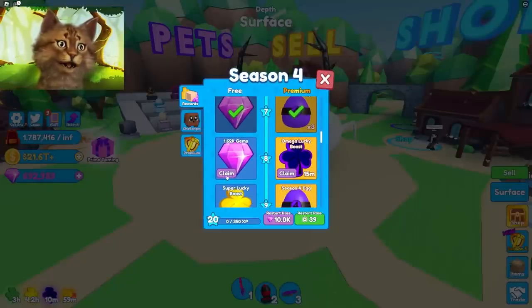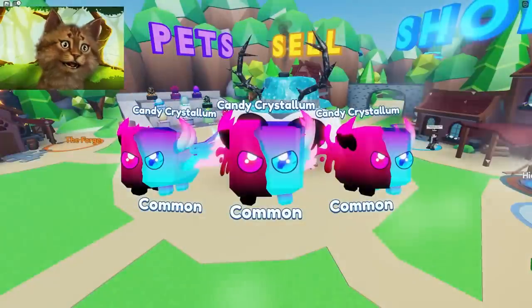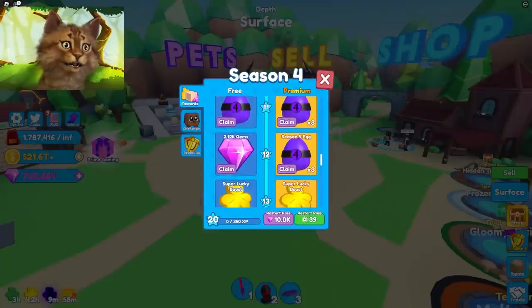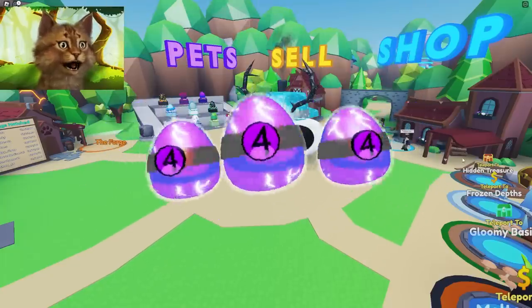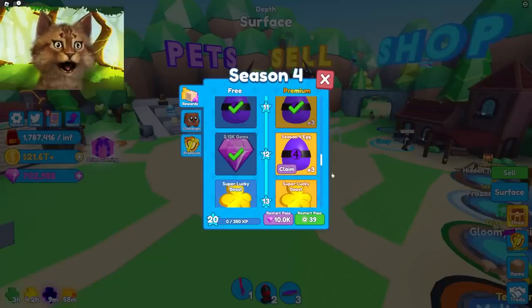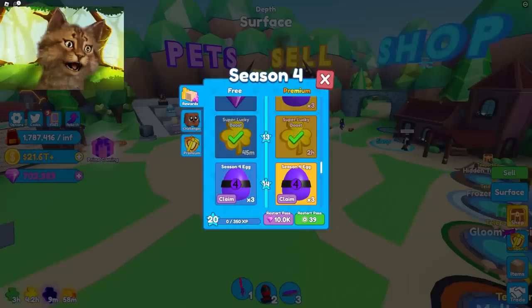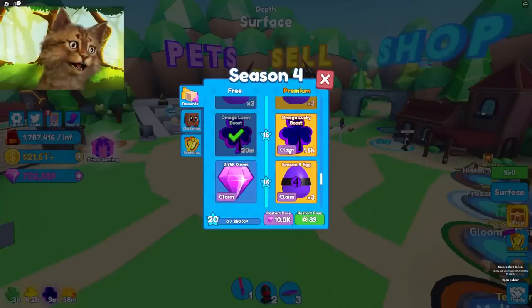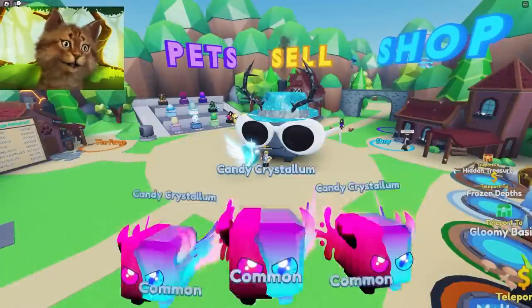We got a super booster — an hour and a half, that's good — and a lot of gems. Three more boosters, commons again. More gems — you're getting a lot of gems now. Some more boosters. Commons again. You can kind of tell what they're gonna be because they don't go crazy colors, but sometimes when it doesn't do crazy colors it comes out an insane pet that you just never realize.